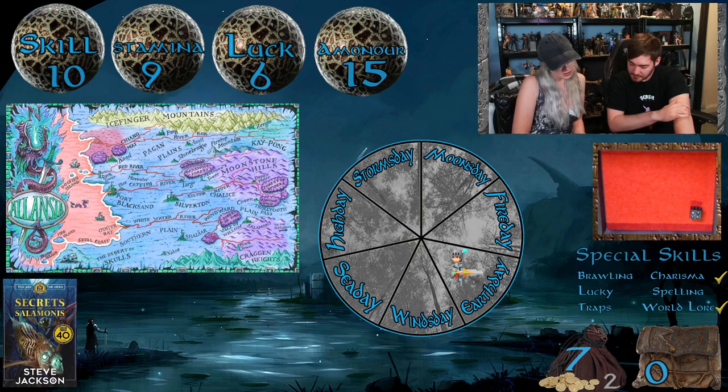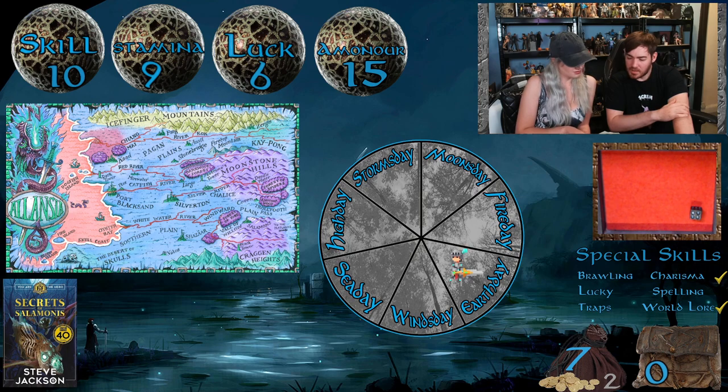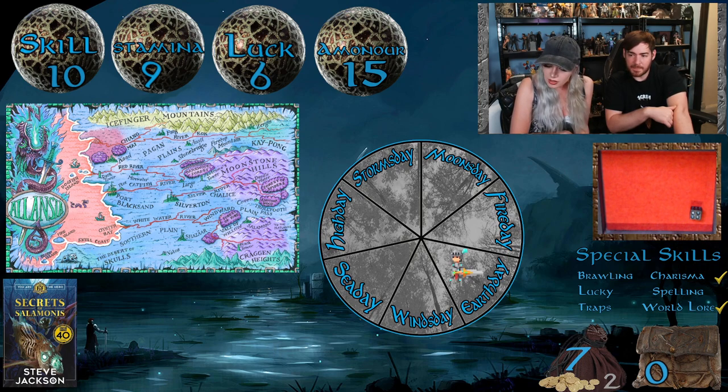The bazaar has all manner of stalls. Available items include an ancient treasure map, bag of salt, basilisk skin boots, beeswax, copper armband, empty bottle, length of rope, Medusa grass, nose plugs, old lamp, potions, provisions, and ale. We discuss buying nose plugs and rope for the toad men quest, plus possibly beeswax for if we return to the mines. We have seven gold to spend.